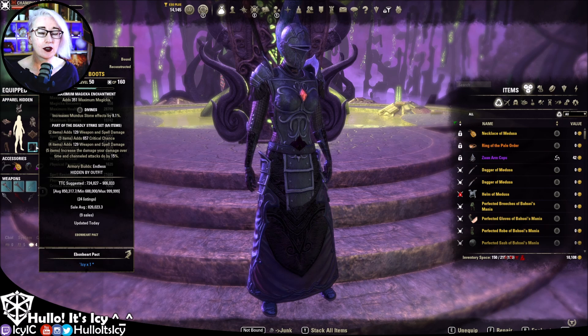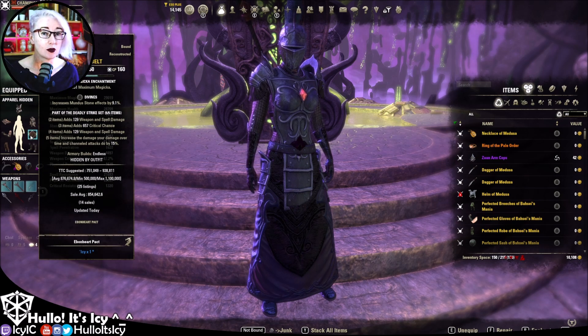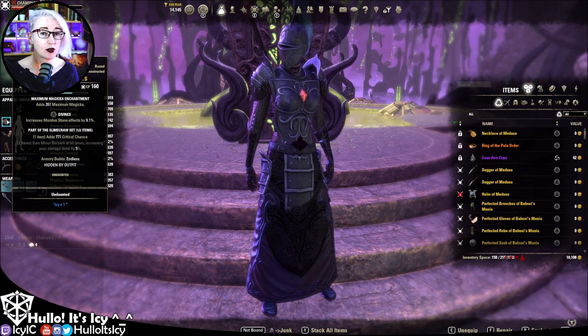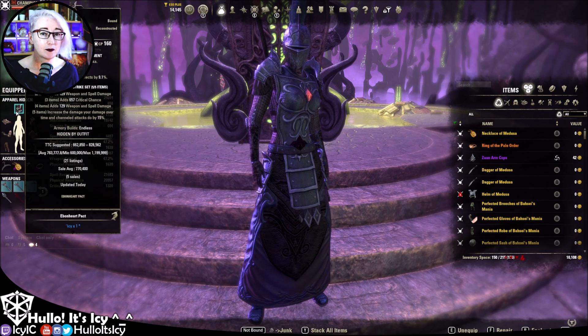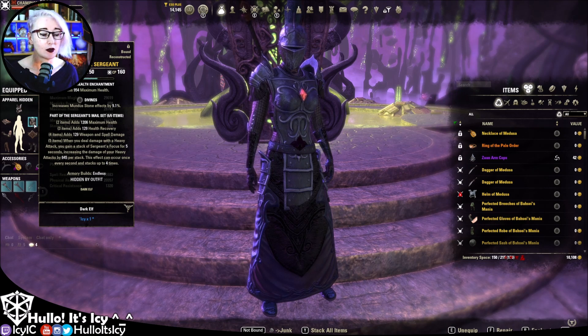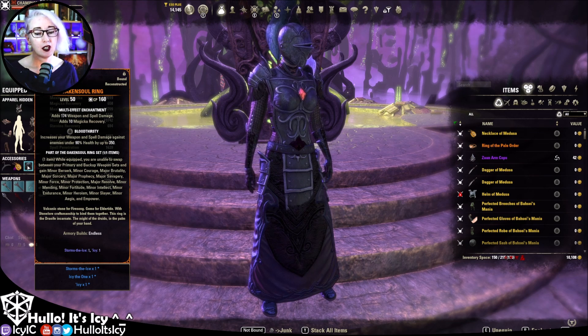Infused is unnecessary on a heavy attack build because you don't really need extra magicka or extra stamina. You might also think about whether you want something that boosts your armor or healing taken. I'm also using one piece of Slime Crawl for the extra crit — that could be switched out for extra health or extra armor. The Deadly set is medium, so I'm using a light shoulder piece alongside one heavy piece, getting the Undaunted 5-1-1 buff for extra health and resources.